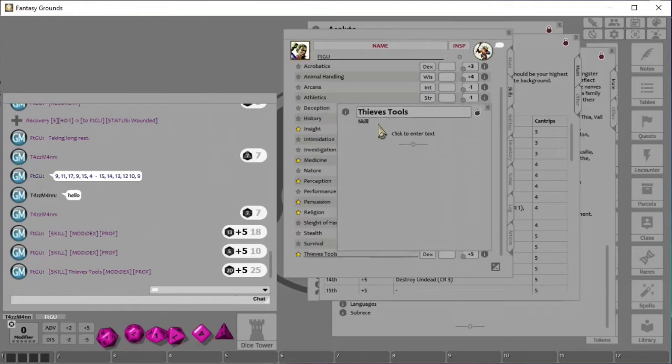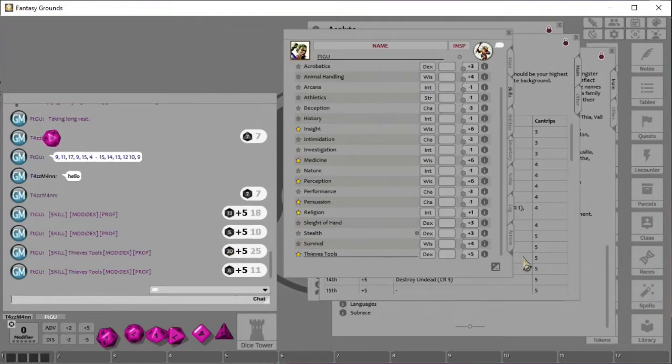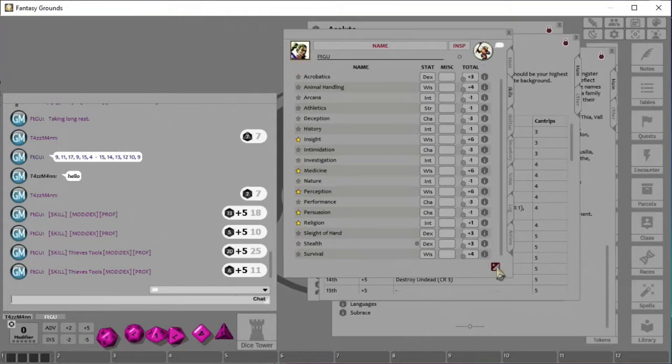It doesn't say anything yet, but it has a little lock icon and I can edit the text. I could say 'This is for lock picks and such.' Once I've got the description how I want it, I can lock it. Then if I roll it — there we go — and later if I wonder what that skill was, I can click on it to see the description. I can unlock it and change the name if needed. Handy, but of course a cleric doesn't really have proficiency in Thieves Tools.